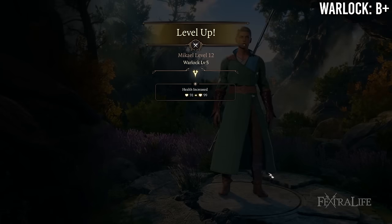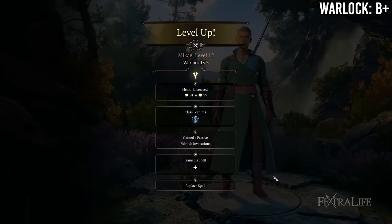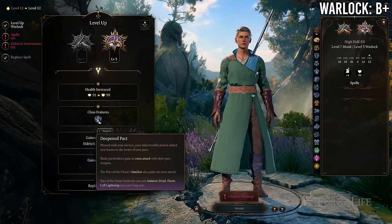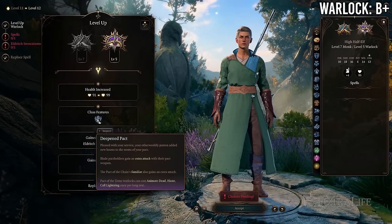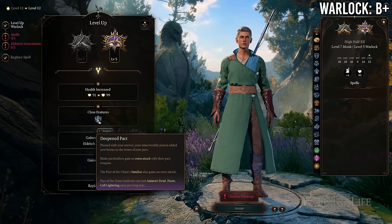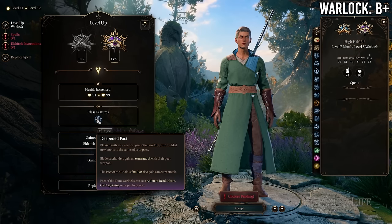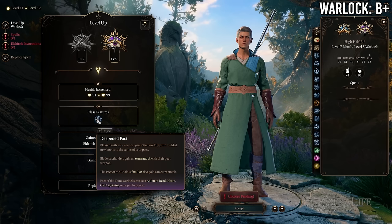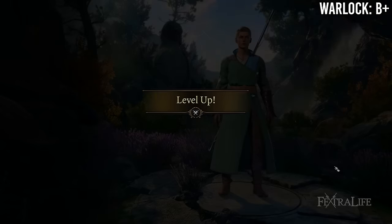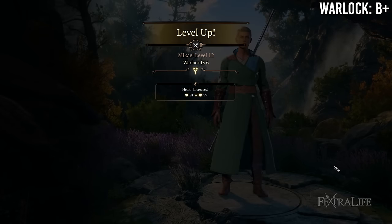At 7 Monk / 5 Warlock you gain another Eldritch Invocation, level 3 warlock spells with upgraded slots, and the Extra Attack that does stack with the Monk's Extra Attack, in exchange for losing a feat. That is a good trade — being able to attack three times per turn as a monk is fantastic, and you can use Stunning Strike on all three attacks, potentially stunning three targets.